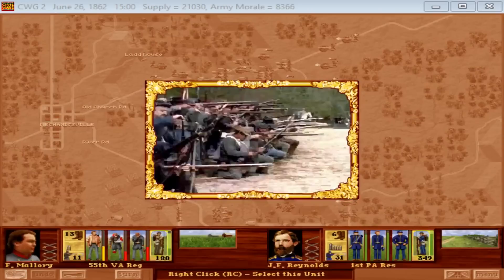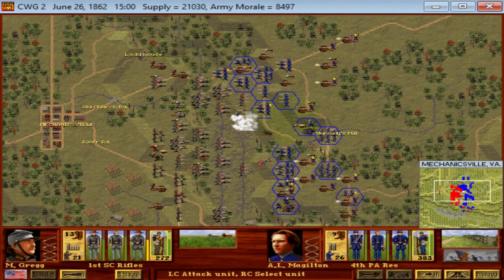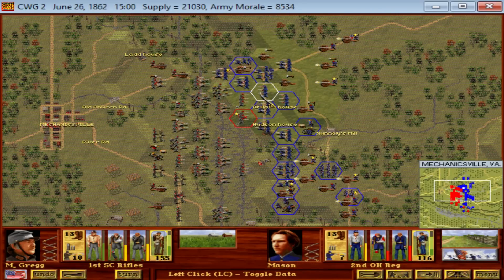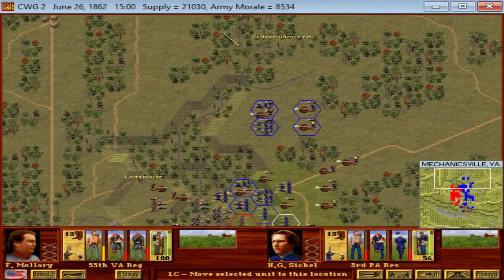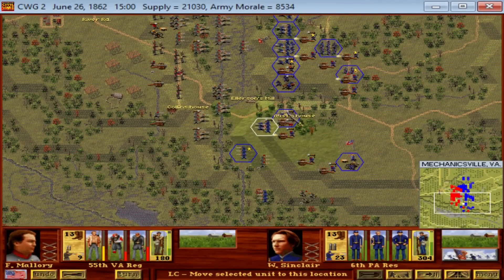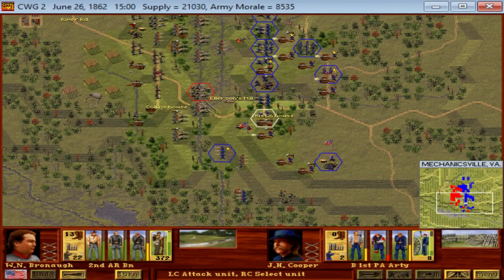The first of the Seven Days Battles was the Battle of Oak Grove, also known as the Battle of French's Field or King's Schoolhouse. It took place on June 25th of 1862, and unlike the other six days of fighting, it was initiated by the Union — a probing action seemingly preparing for the assault on Richmond. It pushed the Confederates back several hundred yards but did not delay the Confederate attack north of the river the following day. Oak Grove occurred south of the Chickahominy River, whereas Mechanicsville occurred north of it.